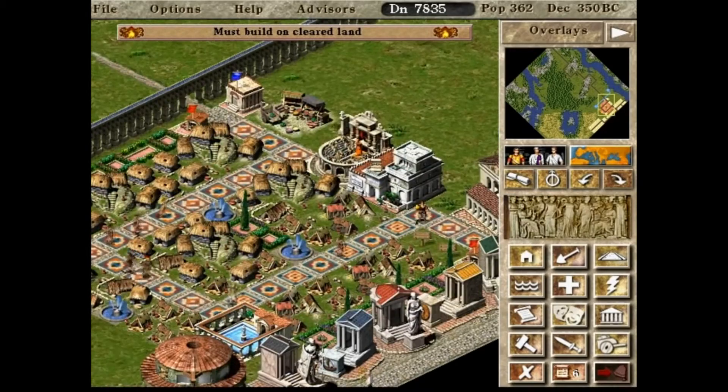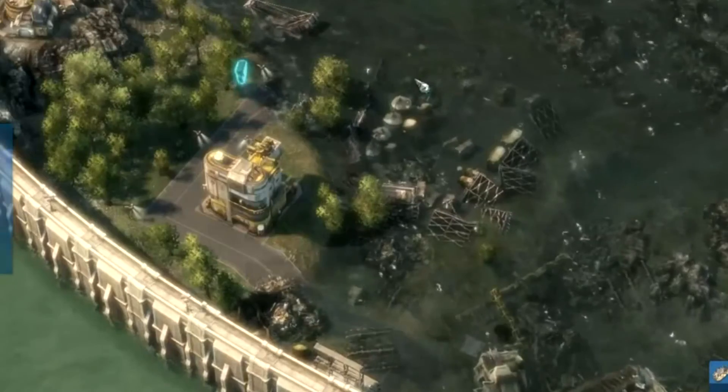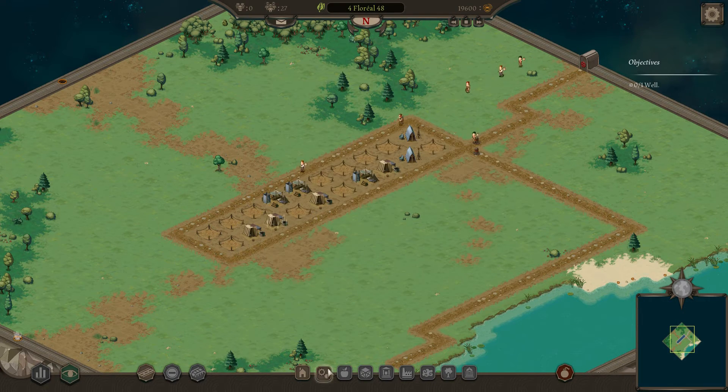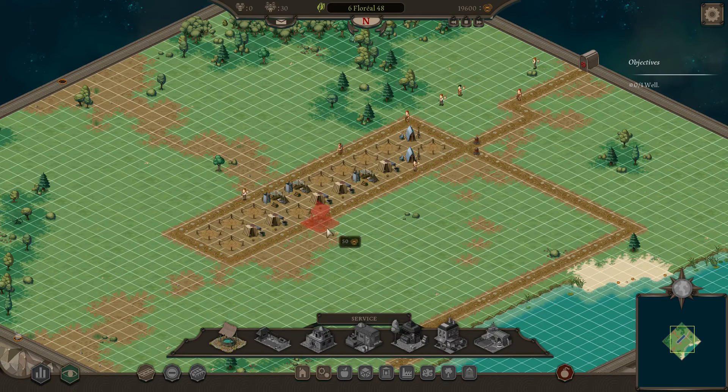A more modern take on this game is Anno. Then along comes Lethys: Path of Progress, which has simple graphics and limited worlds to try and recreate that feel of Caesar.